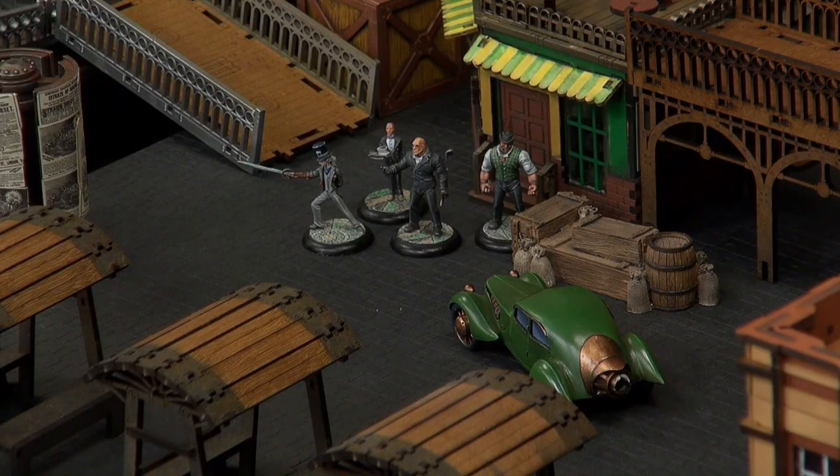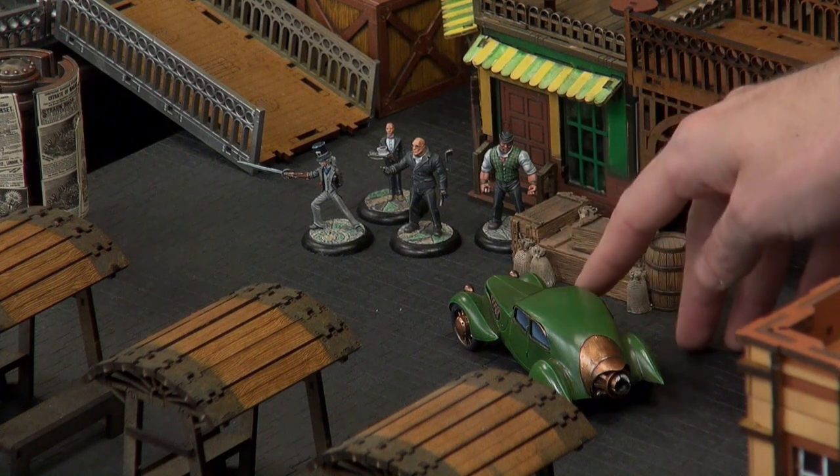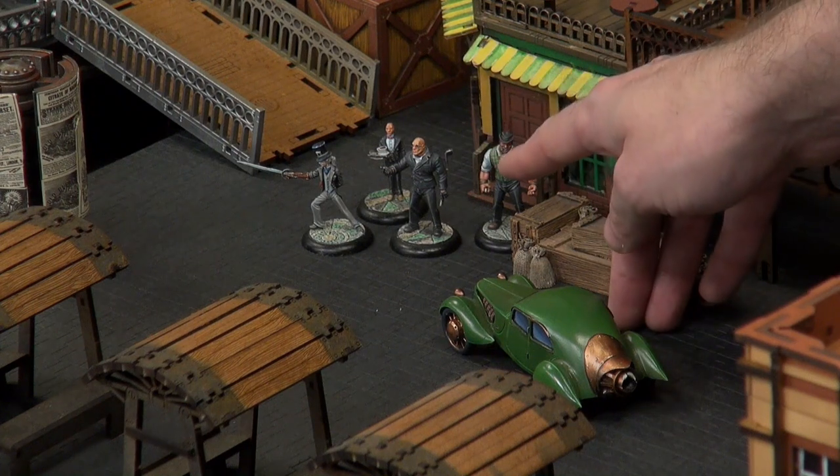My driver has used his two actions. My next Vendetta cousin is going to activate — he's rolling down the window, putting the tommy gun out, and he's going to start shooting. We have our four guys in our vehicle, and the vehicle has four windows you can shoot from. From this window, I'm going to start shooting into the Ash and Oak.